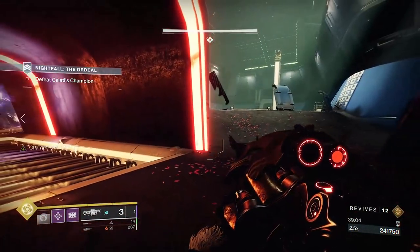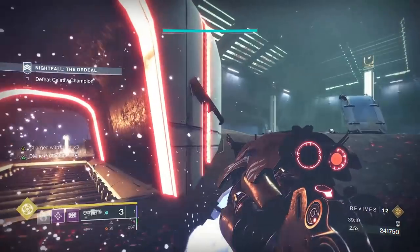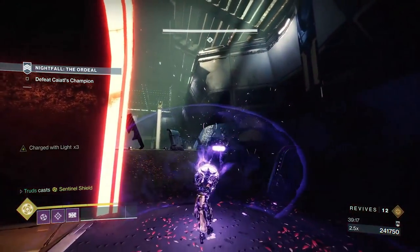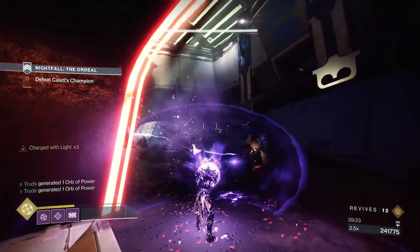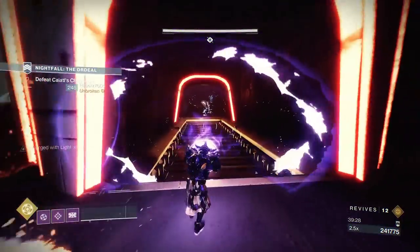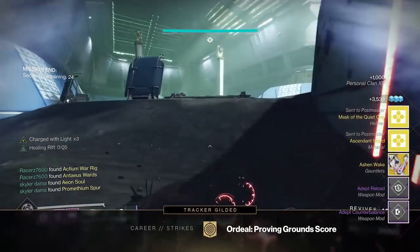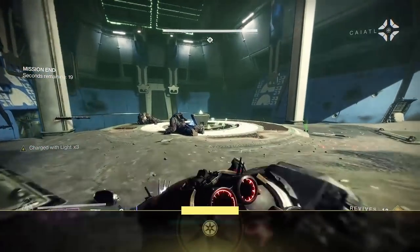At the end of the day, it's all about getting the job done in Grandmaster Nightfalls. The champion mods give you plenty of great options this season to optimise your loadout and allow for great DPS choices on top. I hope this guide inspires some build options for you and your fireteam on the way to snagging some sweet Adept loot. If you want a really condensed, straight-to-the-point build video, this 3-minute build guide gives you unlimited invisibility, boosted damage and volatile rounds — definitely one to watch, and it'll be great for Grandmaster Nightfalls too. Remember to subscribe if you're new, like the video and share it with your friends.